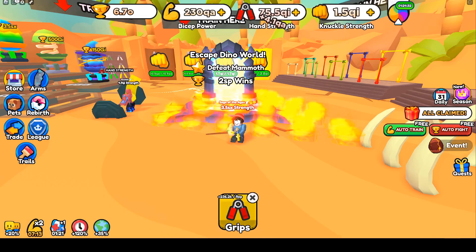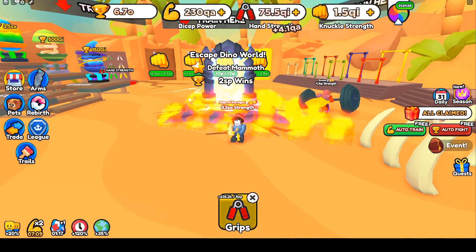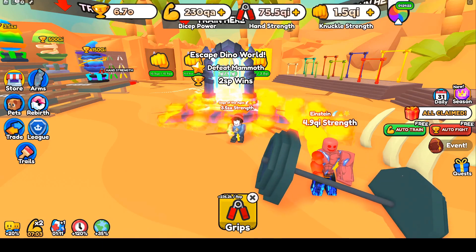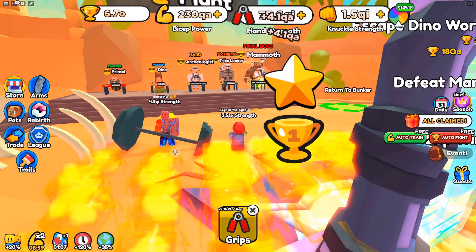Hello, Random User here. We're back playing Arm Wrestle Simulator. Here I'm in the Dino World, but I have unlocked the next world, Level 6 — a brand new world that just came out today. It's called Void World. And as you can see, in order to be in this world, you need to defeat the Mammoth.